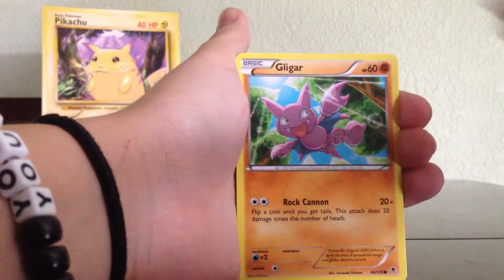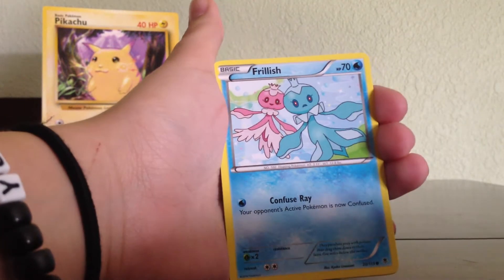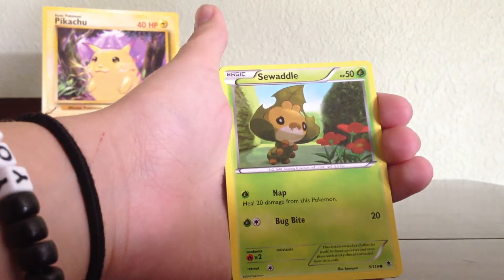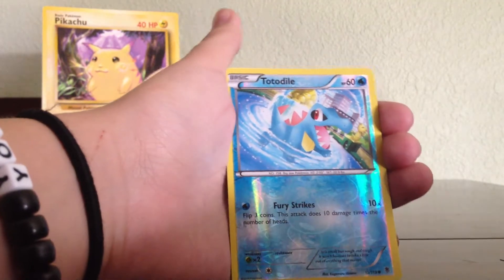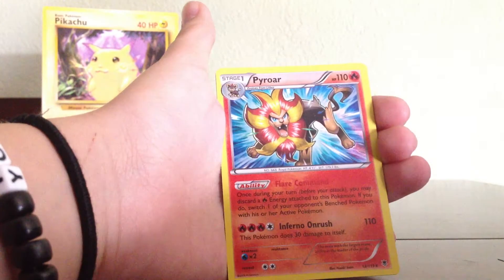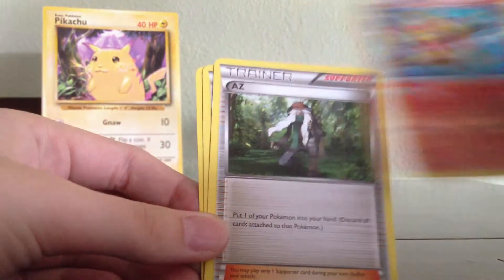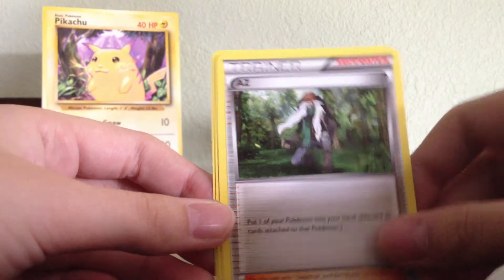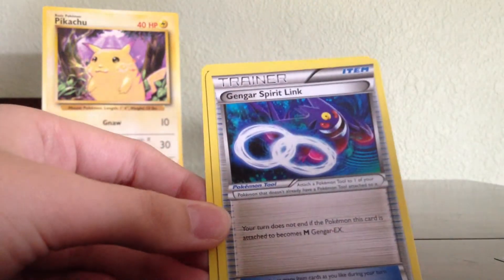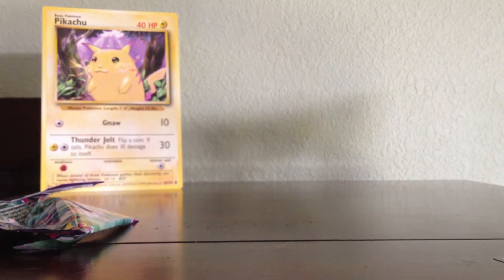Okay, we have Gligar, Dano, Frillish — the boy and girl one, that's cute. Suwaddle, Purloin, Reverse Totodile — that's cute. A Hollow Pyroar, very nice. Az — I don't know what you guys call them. Gengar Spirit Link and Steel Shelter. Age of Slash.